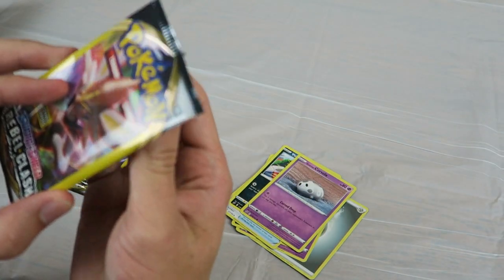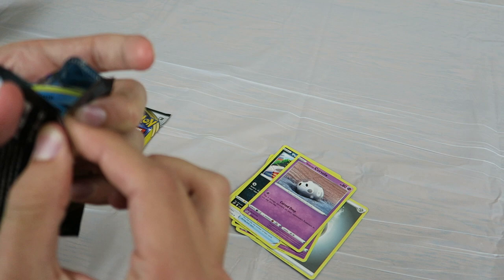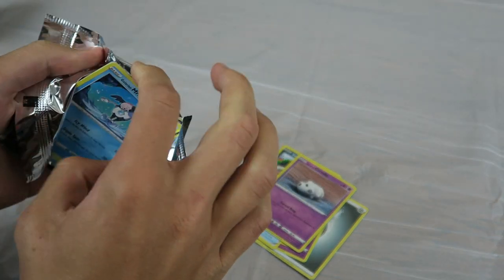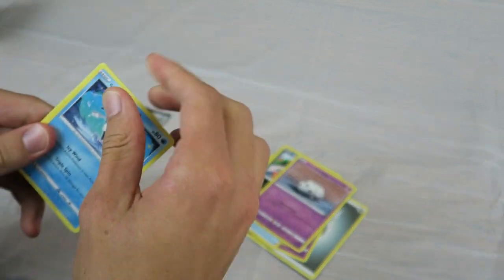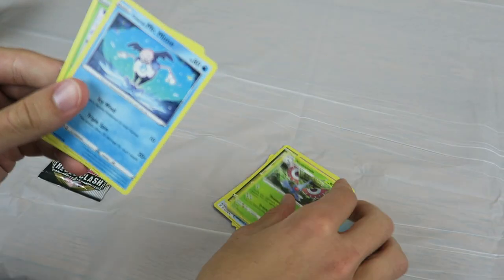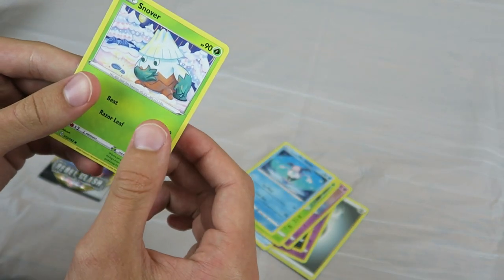Moving on to the third pack — rip it open. I have a couple of cards to choose from here: Masquerain, Mr. Mime, and Snover.